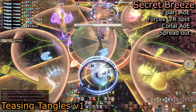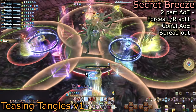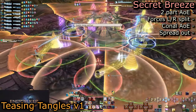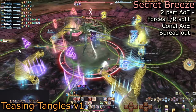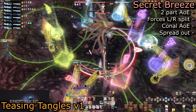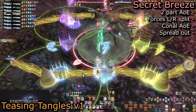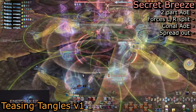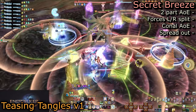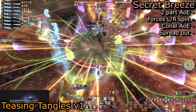There are rules you can establish to make Teasing Tangles easier. For example, my static used the rule that enumeration groups always go to 1 and 3, which is possible because enumerations always spawn across from each other — north and south, or east and west. All of these do fairly light damage on their own but are made more significant by Secret Breeze. The first set is avoidable while the second set of Secret Breezes targets all eight players with Kono AoEs that require spreading out. Once the large AoEs and enumerations go out, make sure you're three or four steps apart from each other. Sprint is highly recommended if you struggle with positioning speed here.